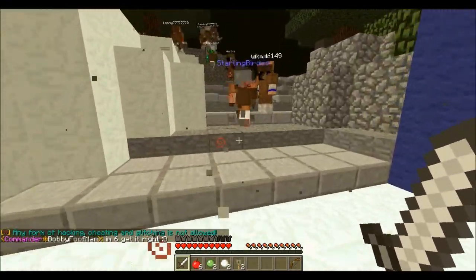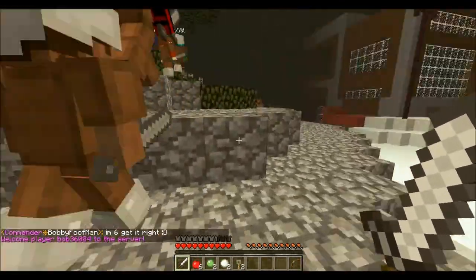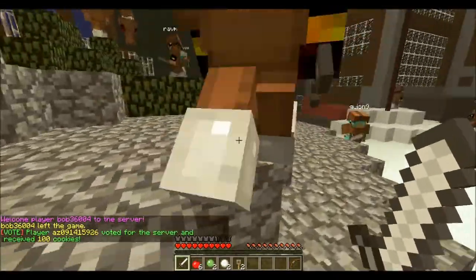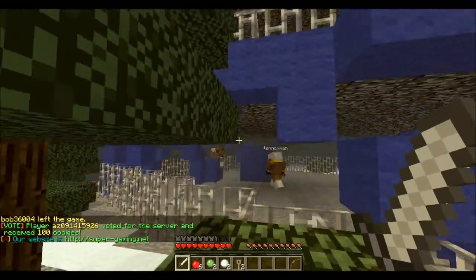We're going to go up the staircase and just go on the snow right here. You can also go up here too. Go up here and you want to go inside this blue tower.